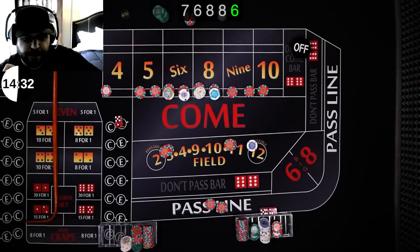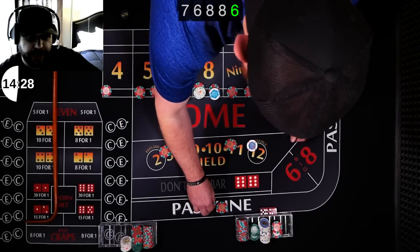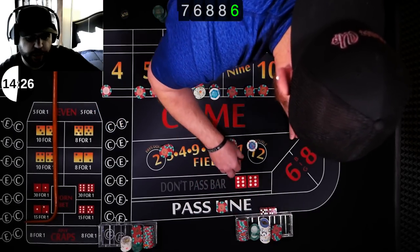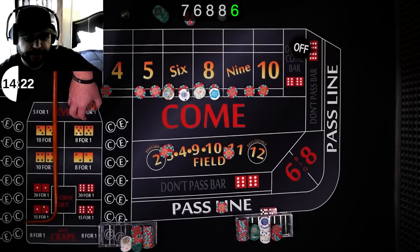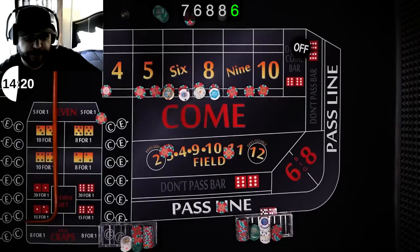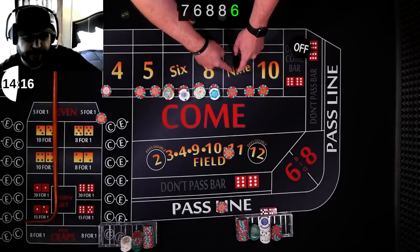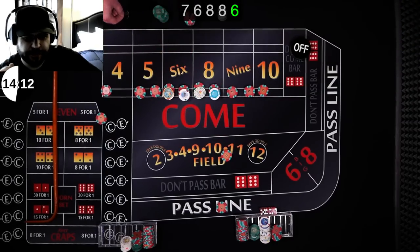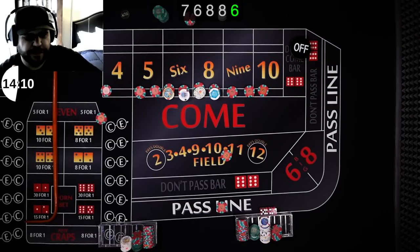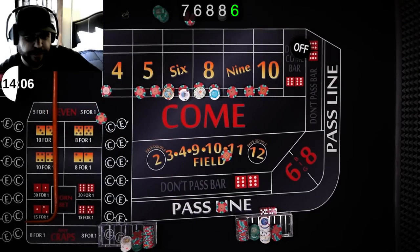You're up to bet. Same setup as before — $10 in the pass, $10 in the field, and a $10 world bet. I'm going to rack mine. Your place bets are off — yeah, keep them off, just in case. A world, field, and line bet. Here we go, coming out again — there's an eight. Eight is our new point.